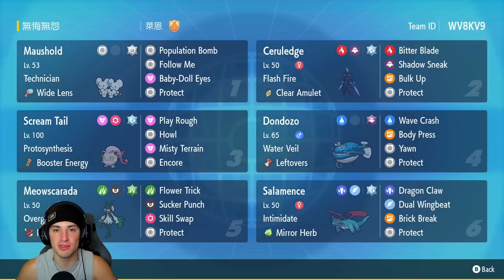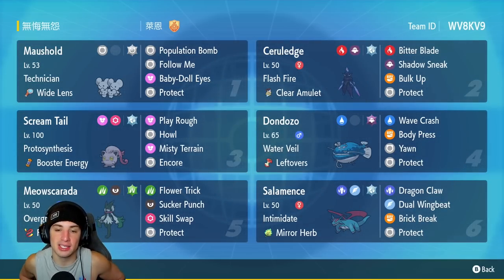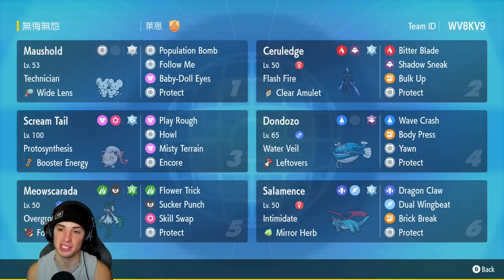Our first Pokemon for today's team preview is the lovely Maushold. It's great on team support and is a great physical attacker with its signature move Population Bomb. It has Technician, the Widelens as its item, Population Bomb, Follow Me, Baby Doll Eyes, and Protect. Great on the support side and can do some big time damage with Population Bomb.